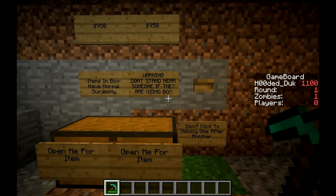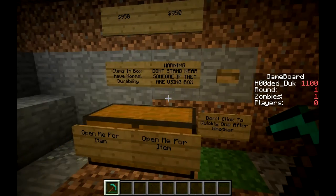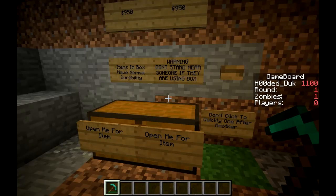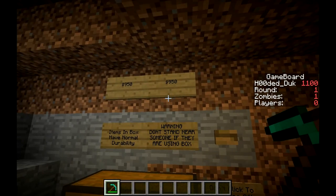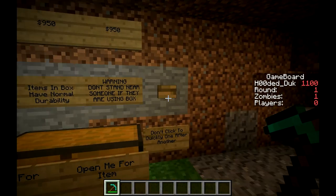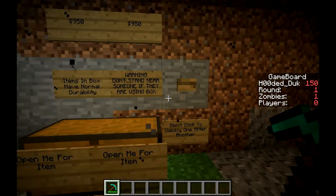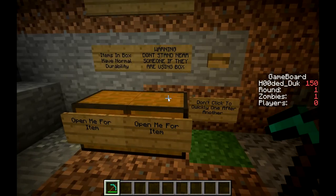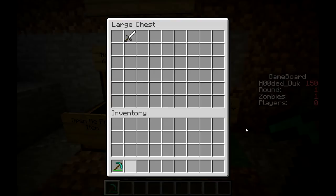Okay guys, so I've made it to the mystery box somehow, but as you can see it's still lagging. Whatever though - I've got 1,100 points and $950 is the amount to buy this, so I'm just going to click this. It will do a little animation and there'll be some sort of weapon in there that I can take out and use.